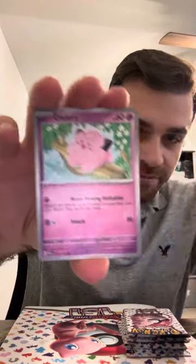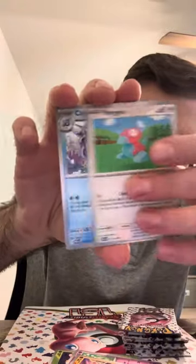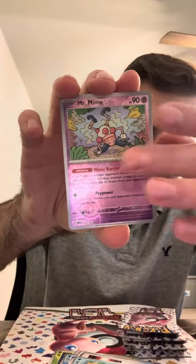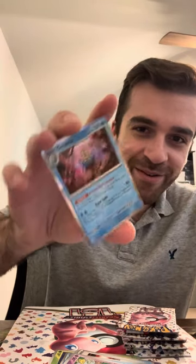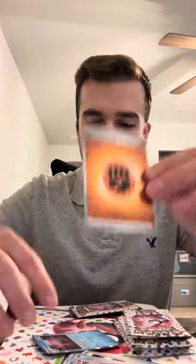Pack number two, let's see what we get. Exeggutor, Fearow, Machop, Porygon, Cloyster, Mr. Mime, and Squirtle! Oh my god, wow. These hits — the Mew EX first, now the Squirtle. This booster bundle already, oh my lord. I'll take it. What a great booster bundle. And that's a game with the holo energy. That was a great pack.